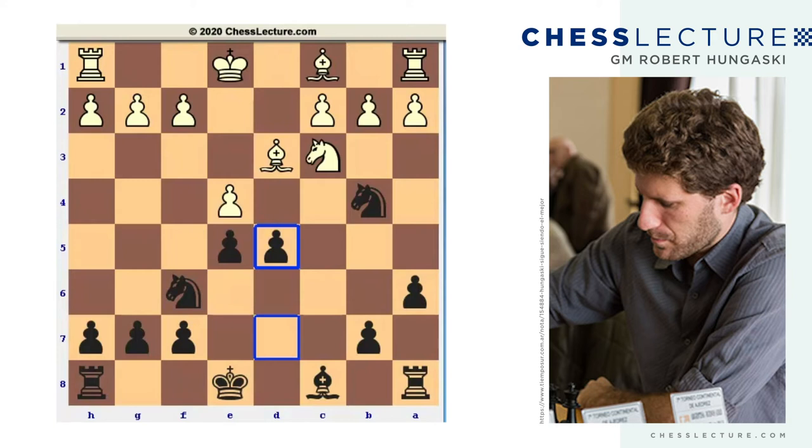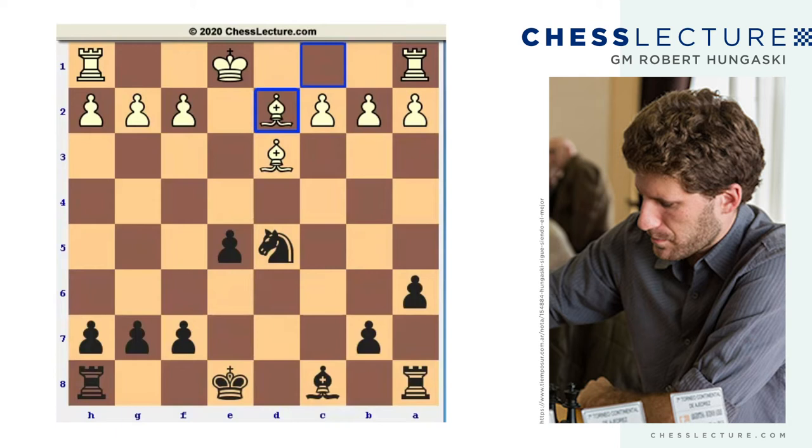The problem with the move d5 is a tactical one. After d5 here, white will go e takes d5. Even though this looks very tempting, after knight takes d5, knight takes, knight takes, this is the typical Lowenthal endgame that you can expect to get.